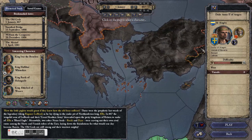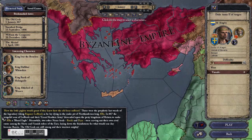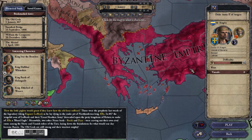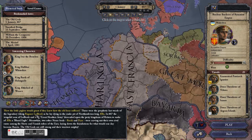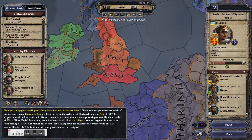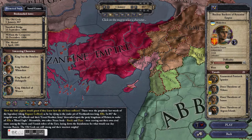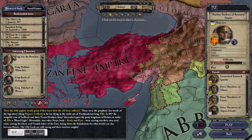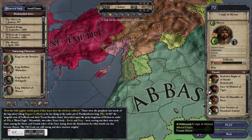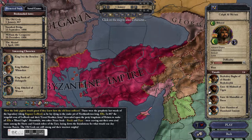If we really wanted to be super powerful and complex at the start, we could also theoretically play an emperor, like the Byzantine Empire. Emperors don't get a special map because they're pretty rare at the beginning — I think only the Byzantine Empire and the Abbasid Caliphate exist in the 867 start.